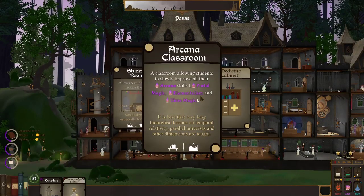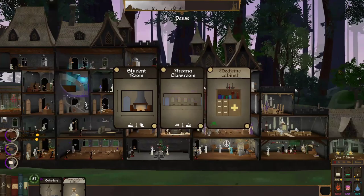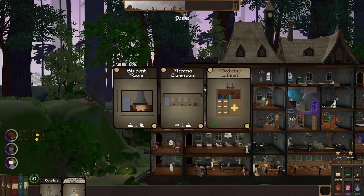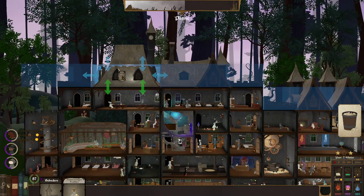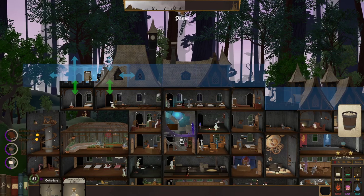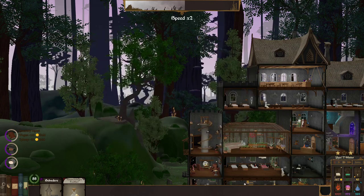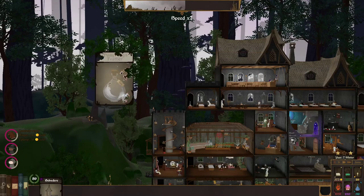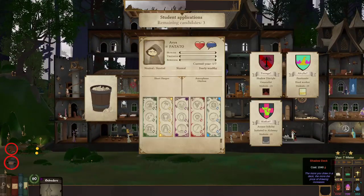We get something new - another student room. We have two student rooms so boredom's pretty much okay. We have an arcana classroom, could be worthwhile starting to experiment and see if we can get another thing going. Let's see if we can put anything on top of the guinea pig tower - I don't think we can. So let's just do this for now because I do want to try to get this going too, because it helps with mental health.